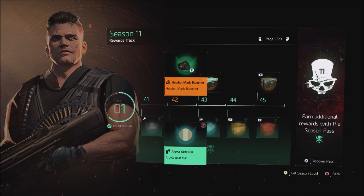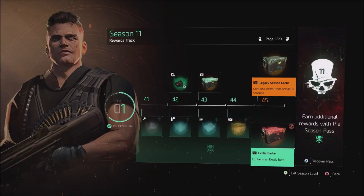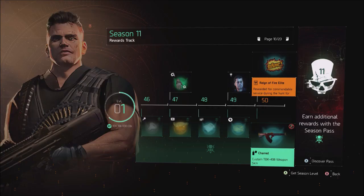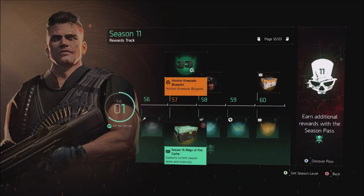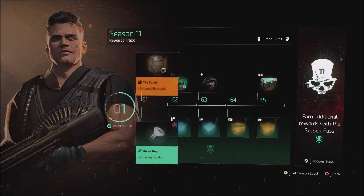Season 11 Rain of Fire cash at 45, a legacy cache, and your first exotic if you have the premium track. The Hotshot gloves blueprint is also in the premium track, along with the Fairview Power Plant mission for General Anderson. The Season 10 target mission returns if you didn't complete it last time, the Charred TK-408 weapon skin, the Hotshot holster at 53, the Trade Center Captain Lewis mission at 53, and at 55 you get Fallout with the Disco Tiger Vector skin and the knee pads blueprint for the gear set.